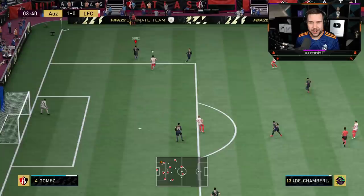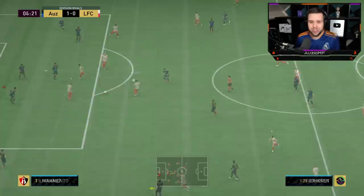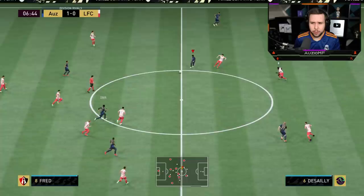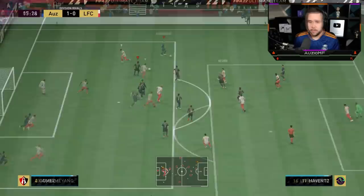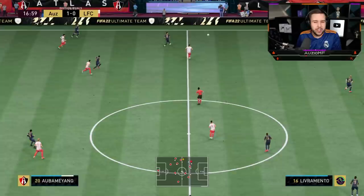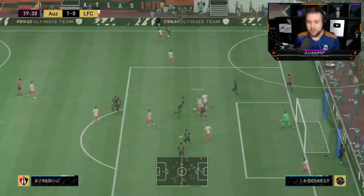I'm going to believe in Gomez here. I should have switched to Varane, but Gomez still got there at the end — it would have been safer to switch, sure. He's going for a through ball and Gomez puts in a good tackle; it kind of bounced between the two players but we came out with the ball. Then an unreal slide tackle — that was me going for the slide tackle and it was a perfectly timed one.